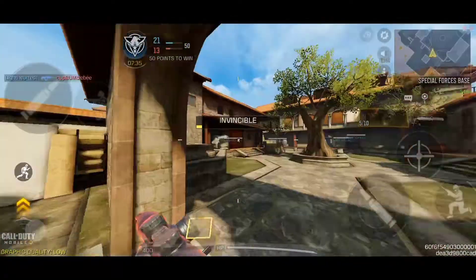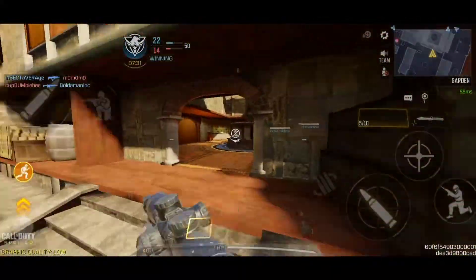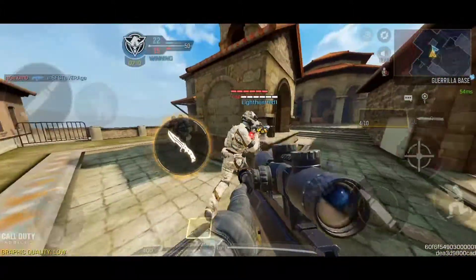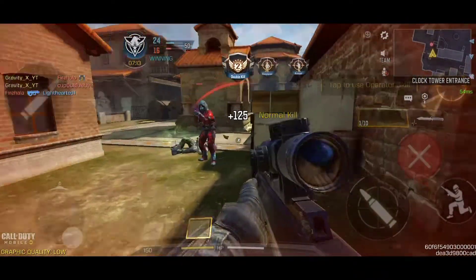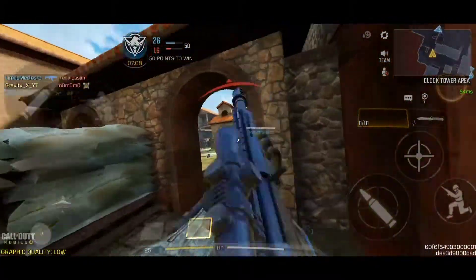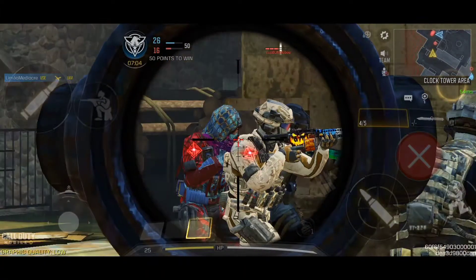Now let's just try out the explosive. Right now I'm using the explosive mag, so let's see. I have the POV set to 90, which looks really better to be honest. The explosive doesn't really do anything though - it just explodes but doesn't seem to do much extra damage.